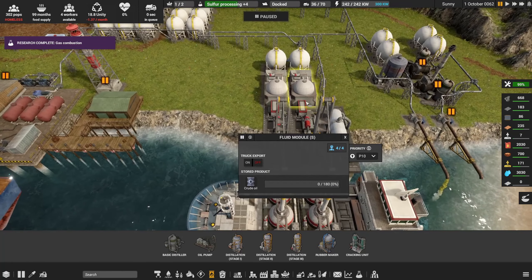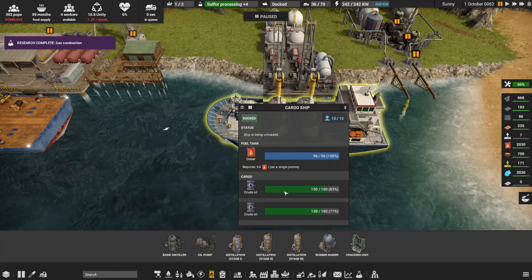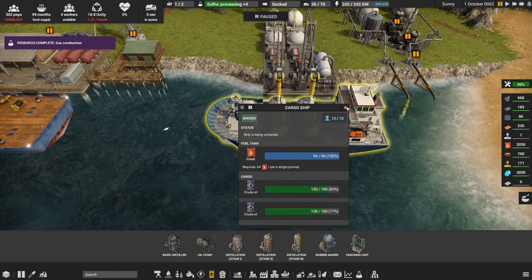There's our tanker. I added another module to our cargo depot, so now the ship brings in twice as much crude oil per trip.